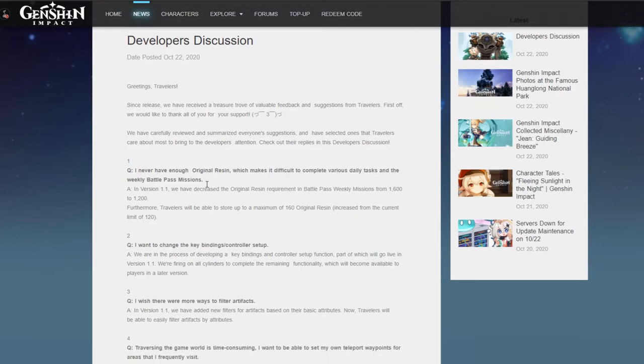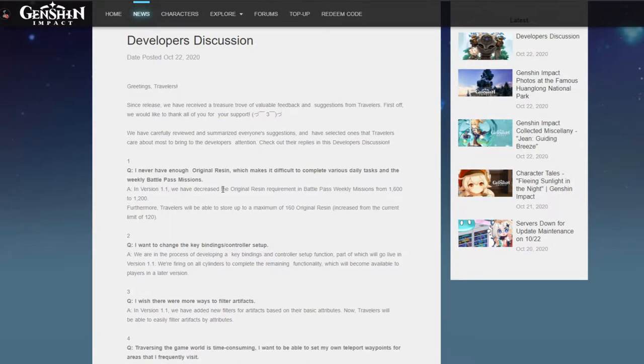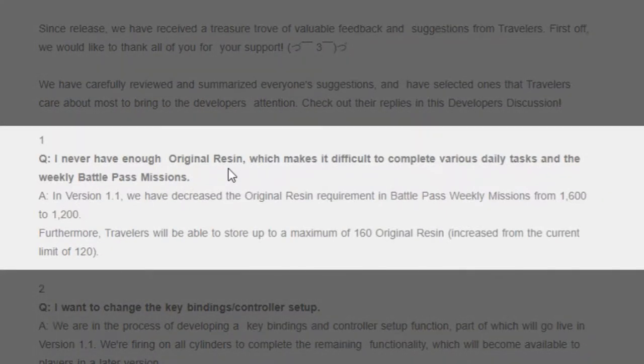Among other things coming in the November 11th update, version 1.1, the first thing they address is the resin issue. The question posed is: 'I never have enough original resin, which makes it difficult to complete various daily tasks and the weekly battle pass missions.' Their answer is that in version 1.1, they've decreased the original resin requirement in battle pass weekly missions from 1600 to 1200, which is really great.